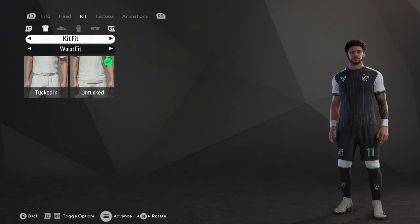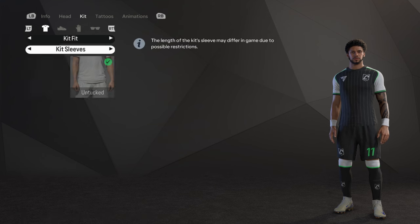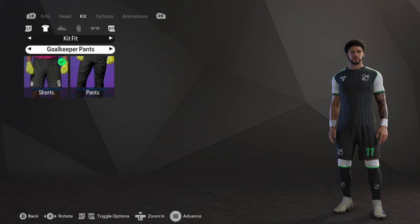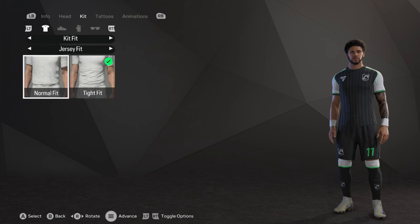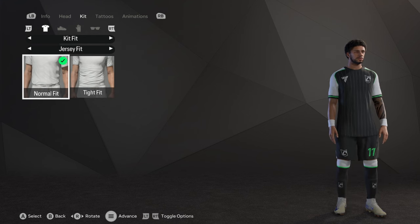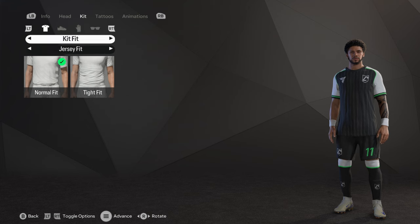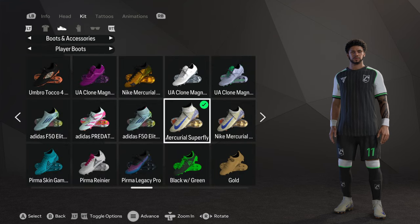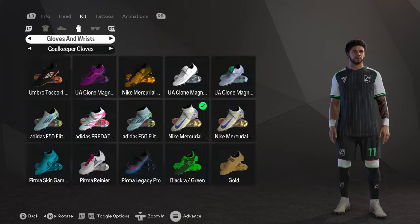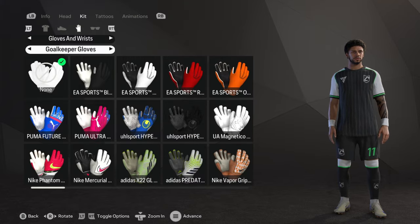Moving on to his kit: it's untucked, kit sleeves on shorts - not goalkeeper pants because he's not a goalkeeper. The jersey fit is normal. For the boots we have the Nike Mercurial Superfly Elite in these colors.